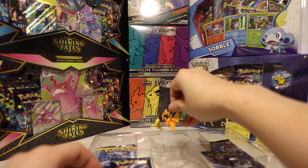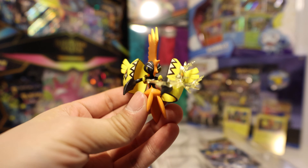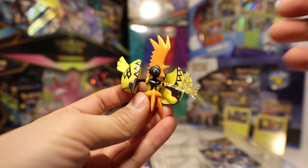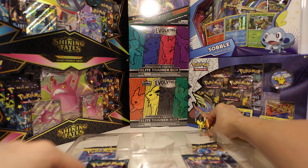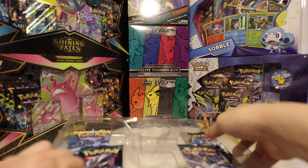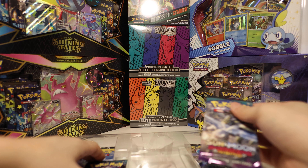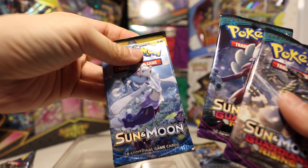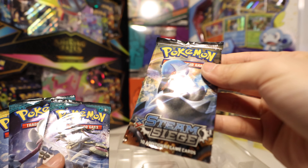Let's look at our figure. Here is Tapu Koko — got a cute little lightning effect popping out of his coconut. In this box we got two Guardians Rising, a Base Sun and Moon, a Base Sun and Moon, and a Steam Siege.